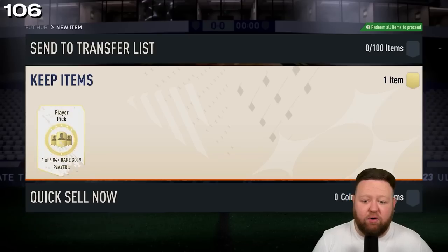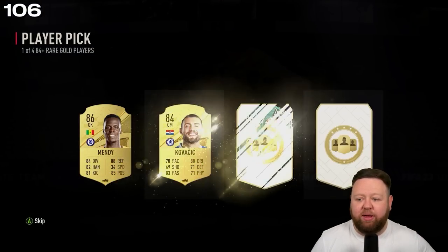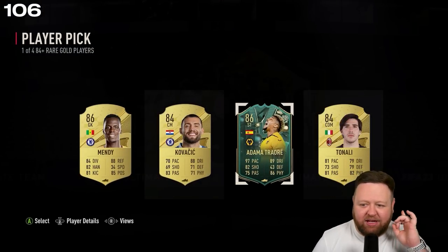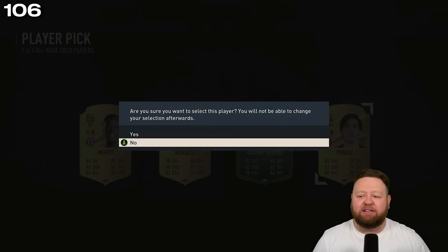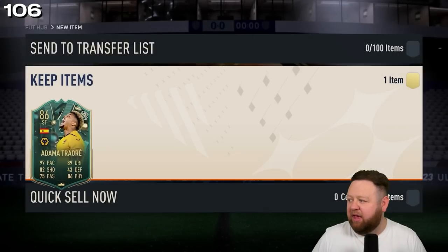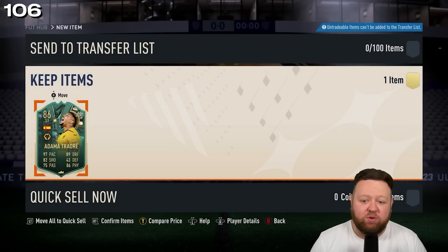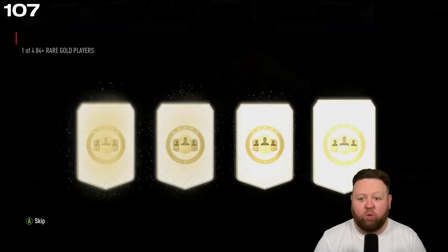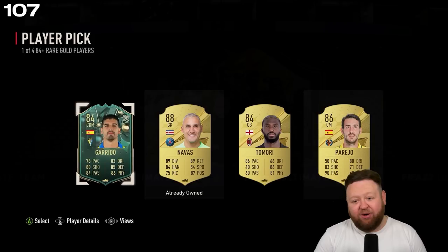On four 84-plus player picks we get ourselves a Team 2 Winter Wildcard in Adama Traore — that's a nice expensive card. At the time of getting him, I was trolling my mates on Discord that I was going to take Tonali. At the time of getting him he was worth 185k, nearly 200k — one of four 84-plus. Oh my god!